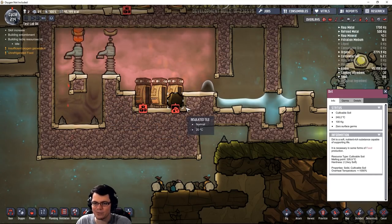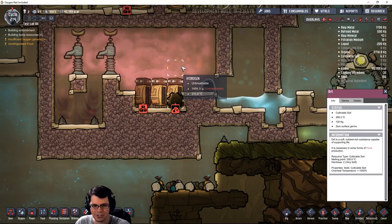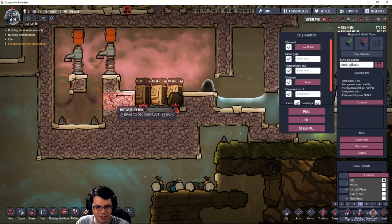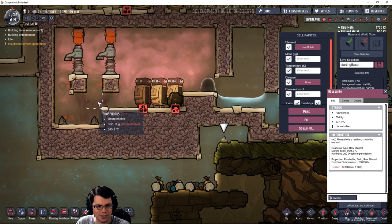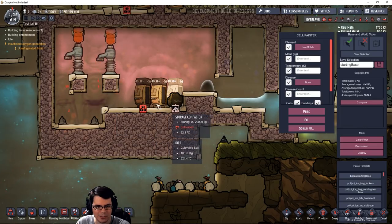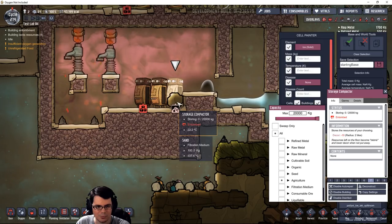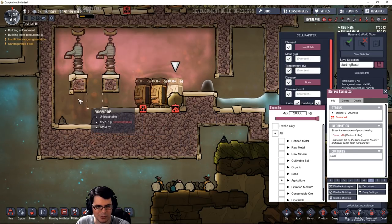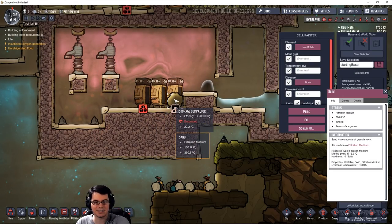Getting back to the dirt here, this temperature is starting to go back up. I would like to have some of that phosphorus gas make its way over here and kind of help the conductivity. And it's turned that dirt into sand! There you have it — that's how you can make some sand.